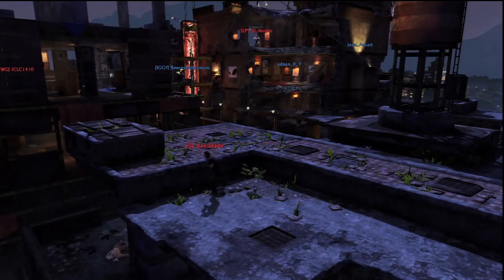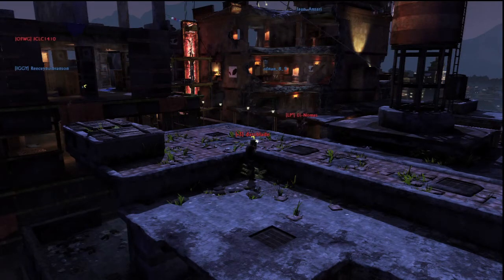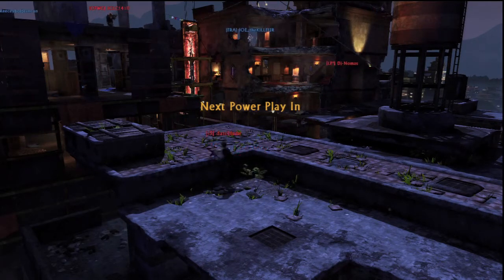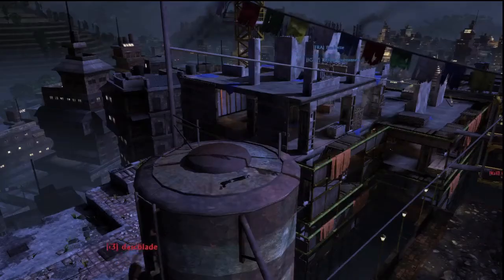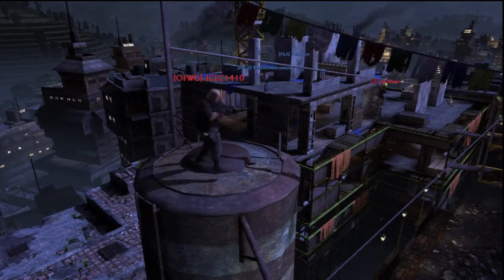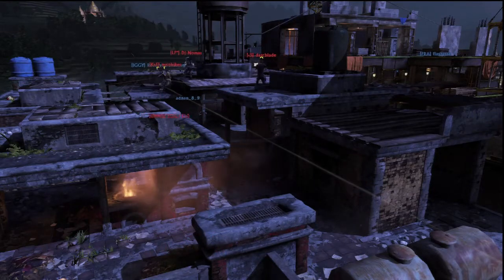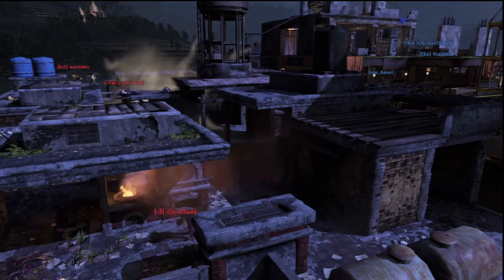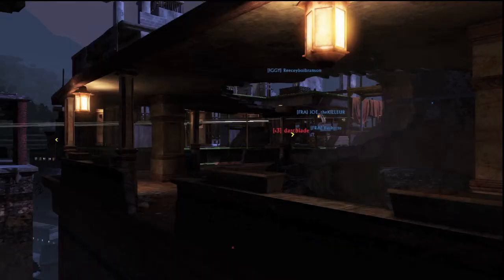The first building is the water tower building. It comprises two floors — underneath the roof area and on top of the roof area. Close range combat works better underneath the roof, while medium to long range works better on top. Getting on top of the water tower itself provides great elevation but offers no cover. The main disadvantage is that this building is lower than the others and can be sniped at easily from the surrounding buildings with higher elevation.